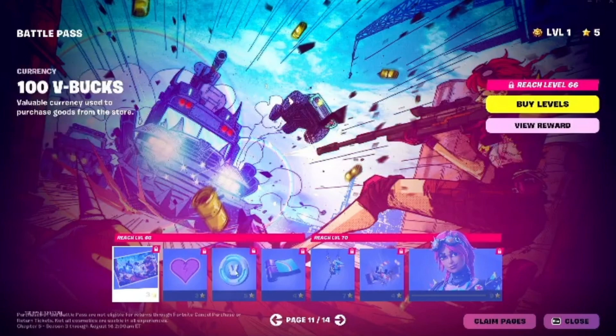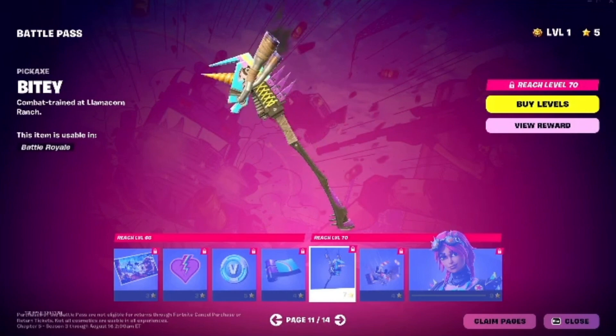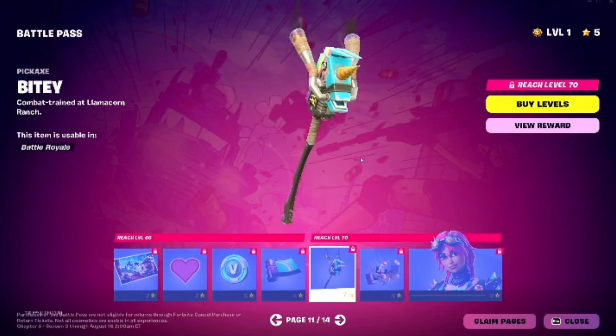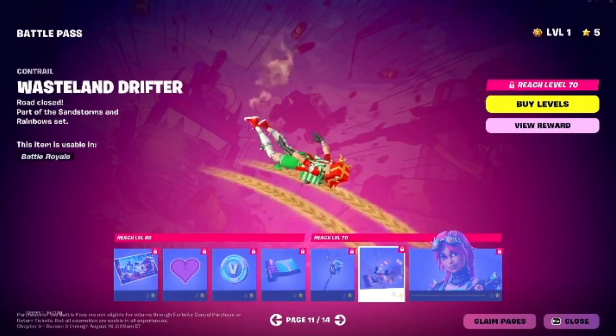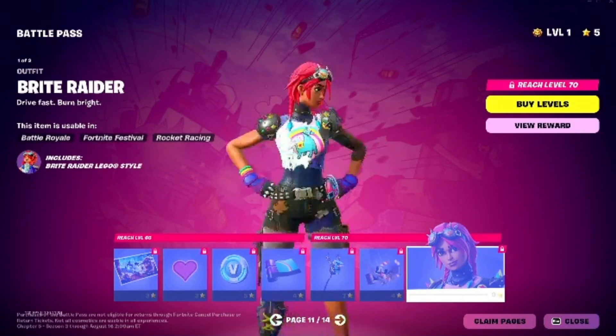Page 11 apparently has the Bride Bomber. We have some V-Bucks here. We got another Peacaxe, which I like. We got another Contrail. And then we have the Bright Raider — not bad.